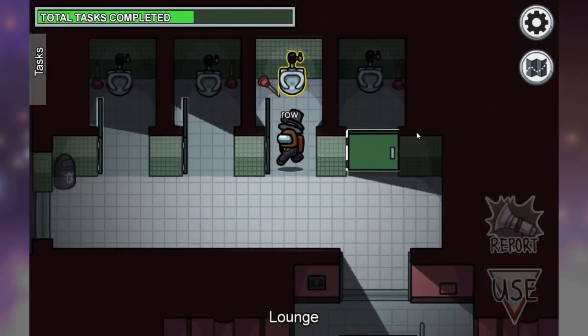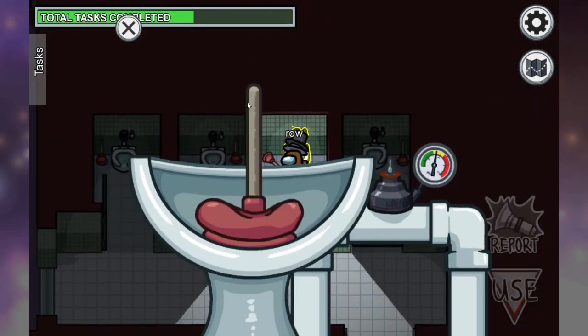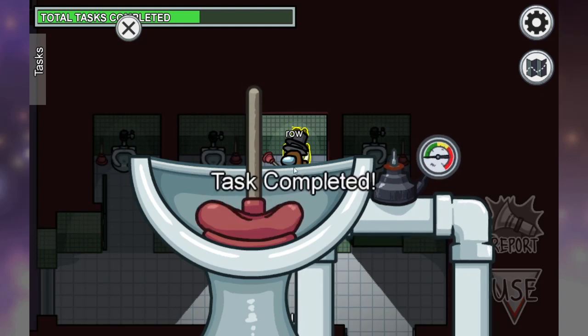When you need to plunge the toilet, be sure to head up, shake it up and down until you reach maximum pressure, and the task is complete.